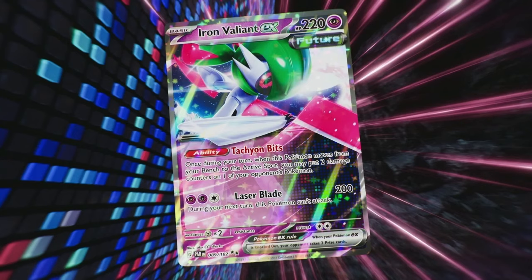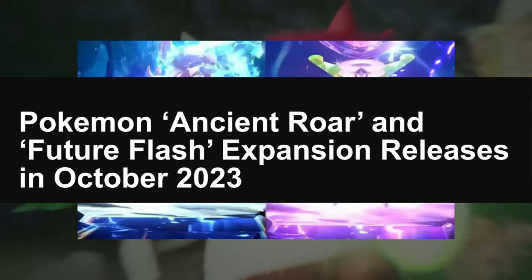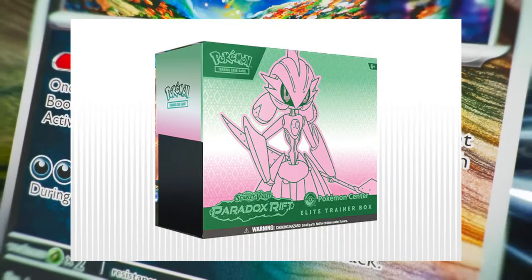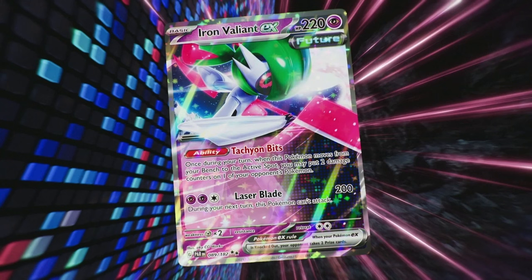We're going to first take a look at Iron Valiant EX and Roaring Moon EX. These were the two main cards featured on the cover of the Japanese sets Ancient Roar and Future Flash, and the worldwide set Paradox Rift. So not only will they have some amazing new cards to play with, but they also look great too. Taking a look at Iron Valiant EX, it does have the Tachani Bits ability.